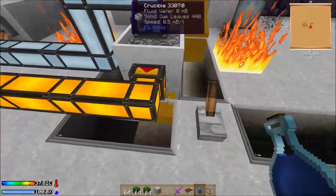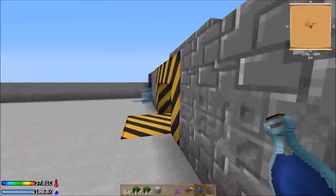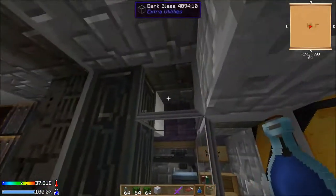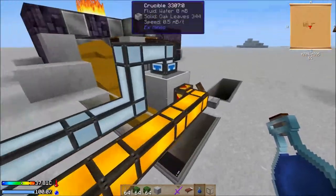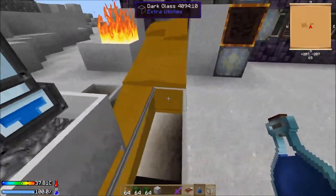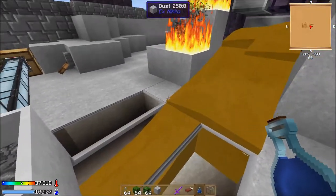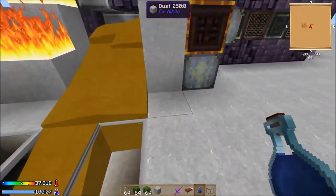The other thing I'm using here is dark glass — the same glass you get from breaking these. The reason I'm using it around the setup is because it's not flammable, so you won't have to worry about getting caught on fire. I've made a simple track with these just so the leaves come in like that; it'll also stop fire spread from over here because it spreads one block out.